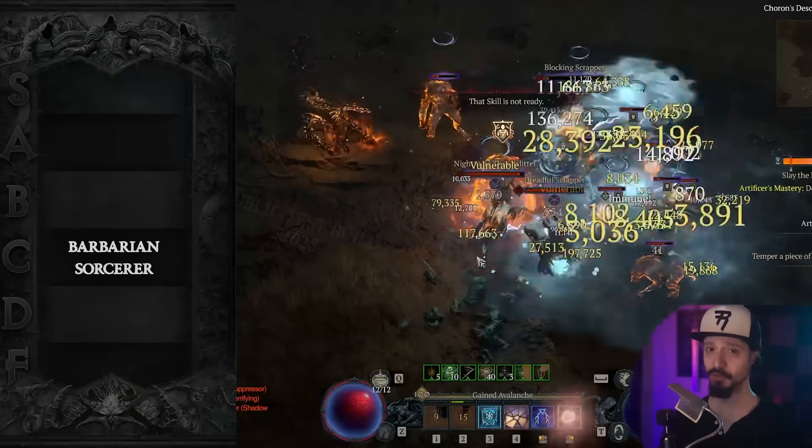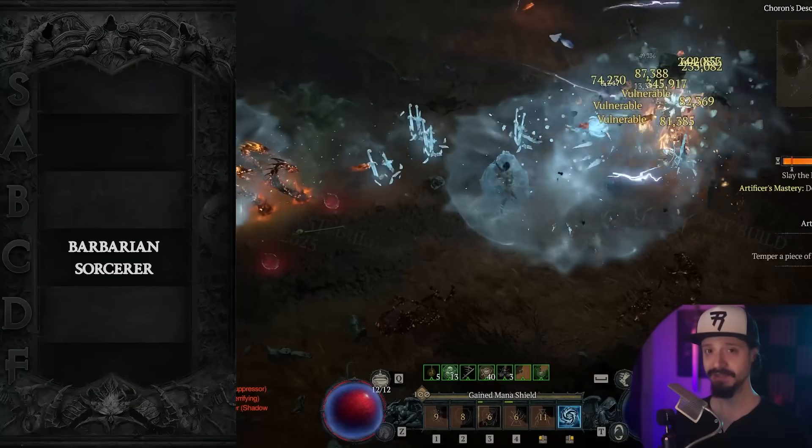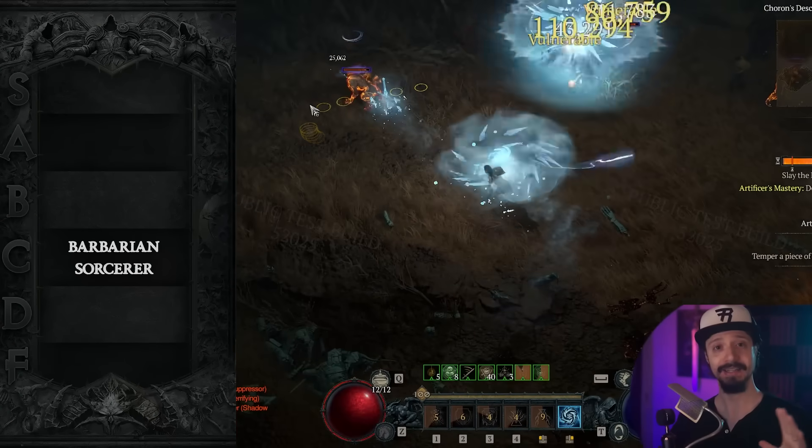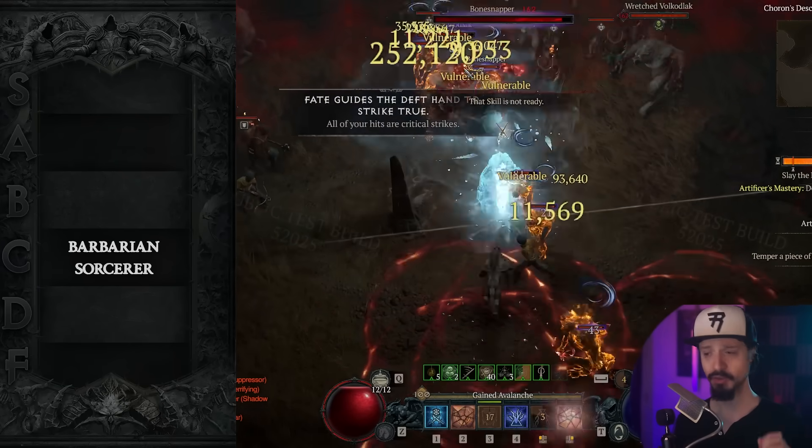but this is not a build you want to run for any other content. The sexy new build for Sorcerer is Frozen Orb — that was super fun on PTR. It's been brought down in power significantly since PTR, but we're estimating it's still going to be a good build, just not amazing.